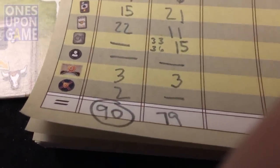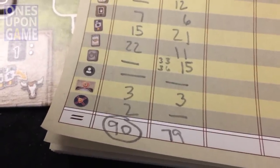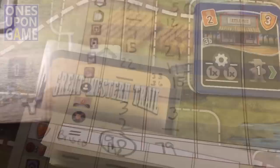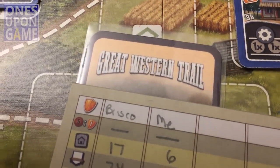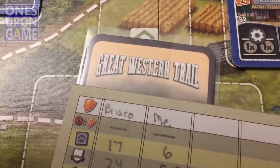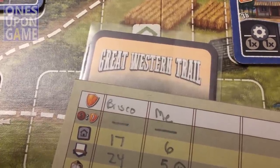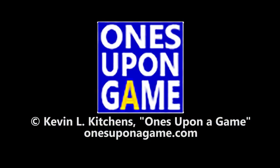The end result: Briscoe scored 90 and I scored 79 — my best score ever, and I think Briscoe's best in the two games I've played with him. That's the Great Western Trail Briscoe automa by Will Gerkin — you can download it on BoardGameGeek, print those cards, and run them. I'm going to go through the Garth automa in another video. Thank you so much for watching, please subscribe if you enjoy solo play videos. Thanks again, God bless, bye!